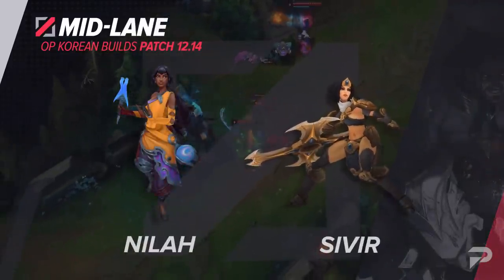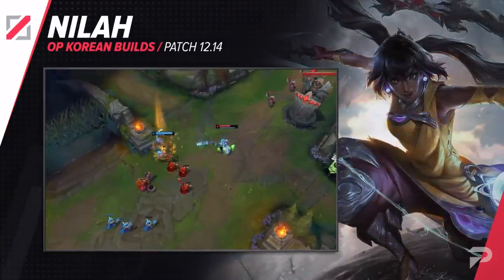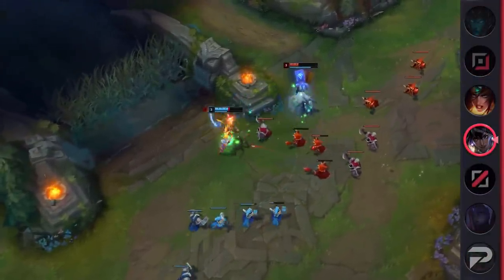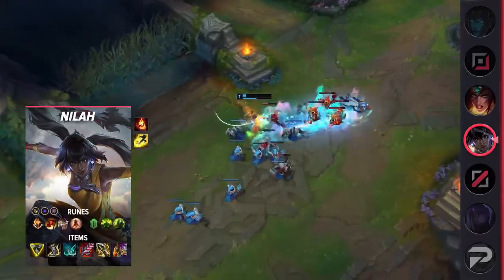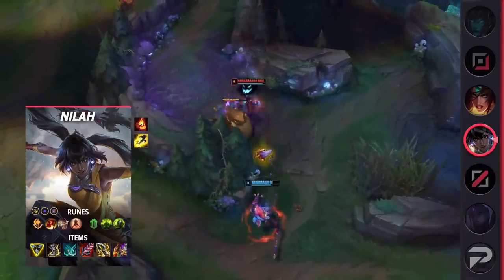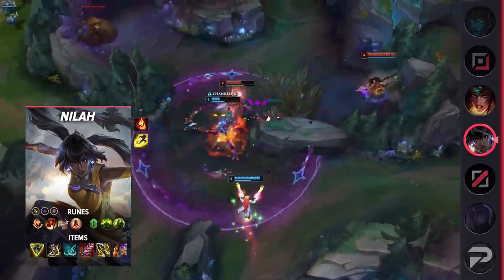Next are the mid lane builds. With Nilah finishing her first full patch, it's time we covered a full build for her. This build is actually one for her to use in the mid lane, which is why there's also an adjustment to it. Although this isn't the most commonly used build overall, it's a solid one that we're seeing players use, especially on the Korean server. For runes, take Conqueror, Triumph, Legend Alacrity, Last Stand, Conditioning, Overgrowth, Attack Speed, Adaptive Force, and a Defensive Rune of Choice. For items, build Trinity Force, Berserker's Greaves, Phantom Dancer, Bloodthirster, Infinity Edge, and either Death's Dance or Maw of Malmortius if the enemy team has a lot of magic damage.